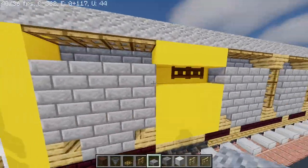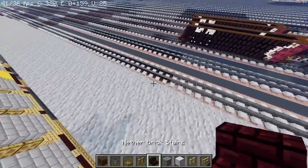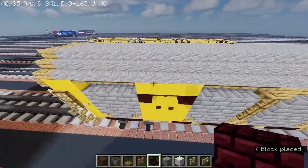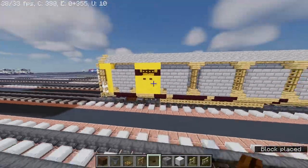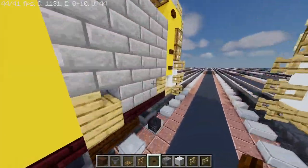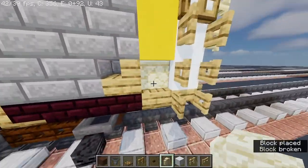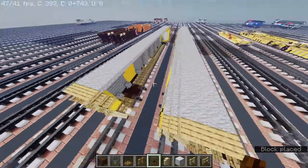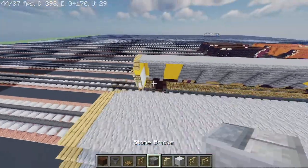And then take out another big stairs — place to each order. And then a dark oak button. And then after that take out sandstone wall. We're gonna do the same thing at the back.